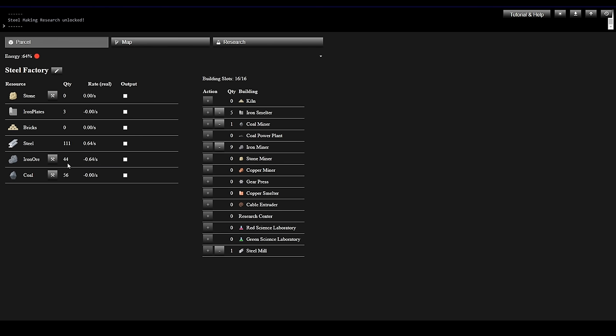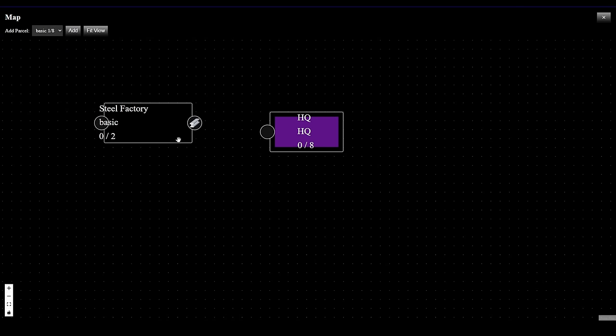Iron ore is declining — kind of expected since we're at 16 out of 16 buildings and need everything we've got. Now we're making Steel — how can we make use of it? We can export it and send it to Headquarters. Let's pick the output checkbox for Steel and go to the map. Our Steel Factory now has a Steel output node — I click and drag it to Headquarters.